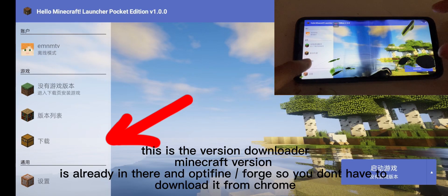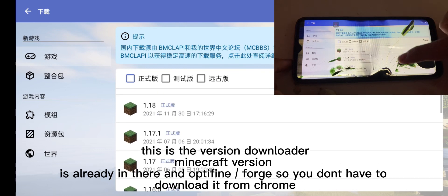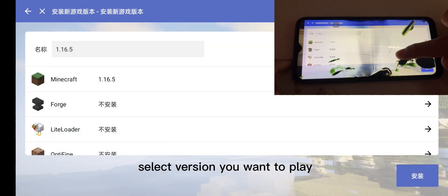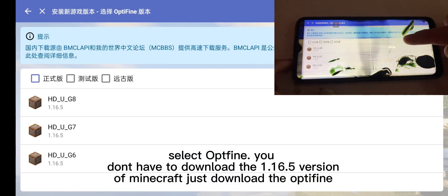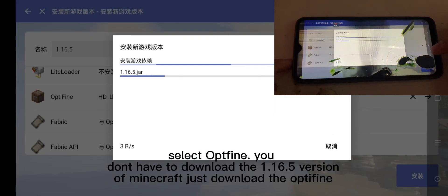This is the Derminocraft version download — Optifine and Forge are already included, so you don't have to download them from Chrome. Select the version you want to play and select Optifine. You don't have to download the 1.16.5 version of Minecraft; just download the Optifine.